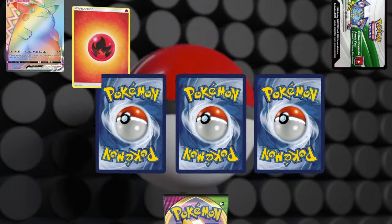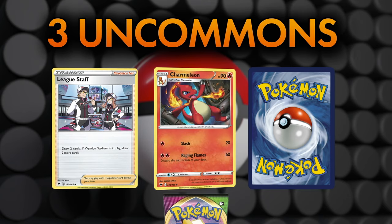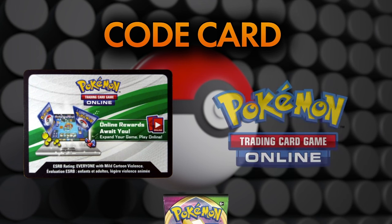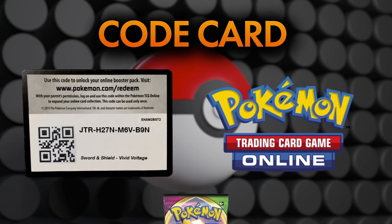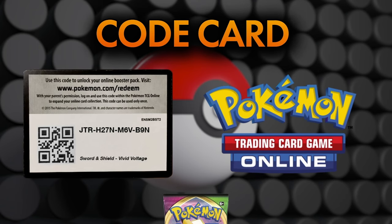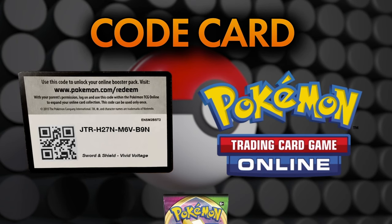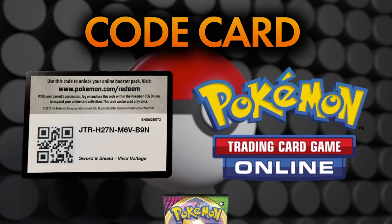After the Basic Energy, you'll get three Uncommons. The Uncommons often include Trainer Cards, Pokémon Cards, and Special Energy. Finally, you'll receive the Code Card. These Code Cards are used on the Pokémon TCG Online client to redeem a corresponding booster pack of the same set that you just opened. While the booster pack you receive will not replicate the same cards, it does still give you a full digital booster pack that can be opened or even traded on the online client.